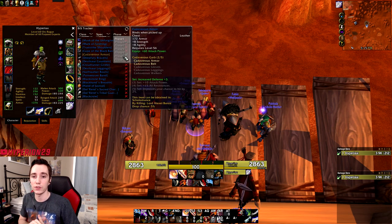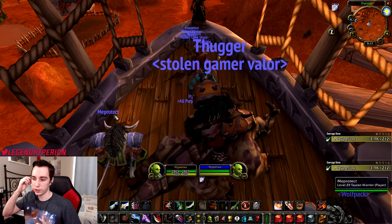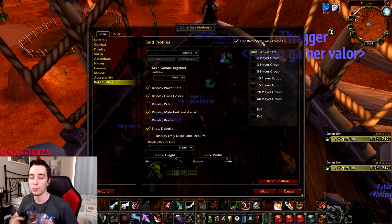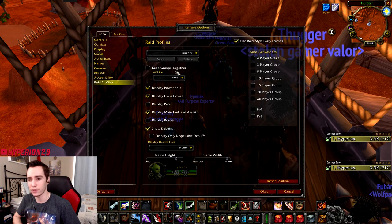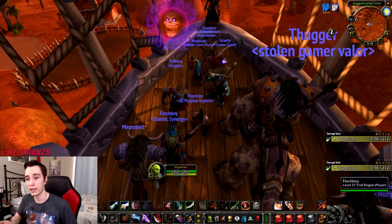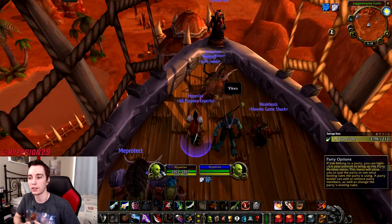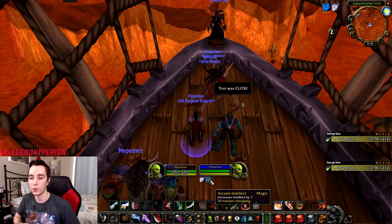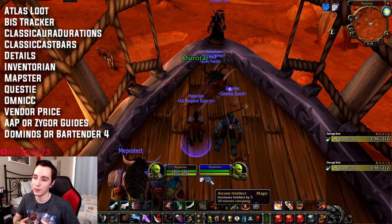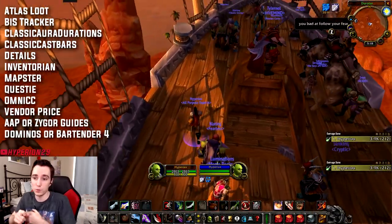Now moving on to the traditional build — this will be a lot more add-ons overall because you don't use ELVUI, which incorporates many of these into its core functionality. For the traditional build I tried going for a more classic-looking build that looks like the base game but improved. Classic has a few UI flaws that add-ons can improve upon. One nice thing they did is import party frames from retail, so party and raid frames can look quite nice.